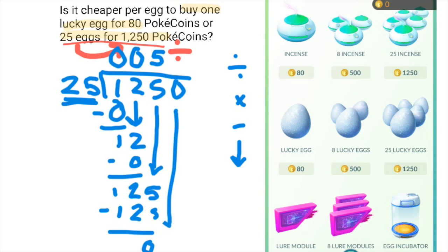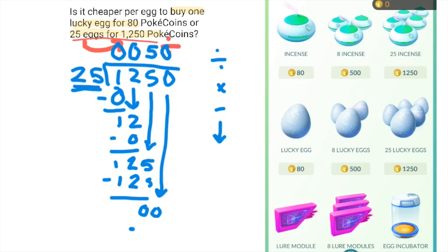We bring down the last digit, which is a 0, and ask how many times does 25 go into 0 — 0 times. We see we have no remainder. So the answer is 50 Pokecoins for 1 egg if we buy 25 of them, which is way cheaper than just buying 1 egg for 80 Pokecoins.